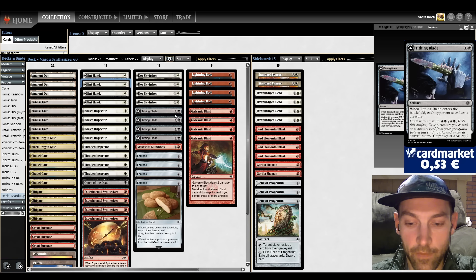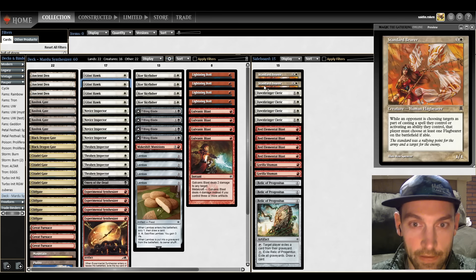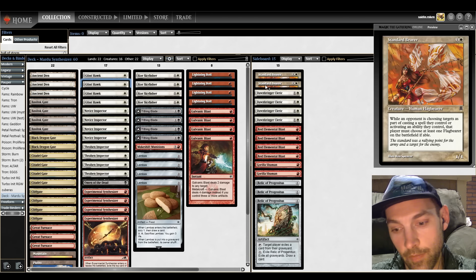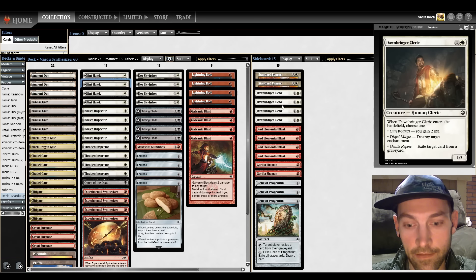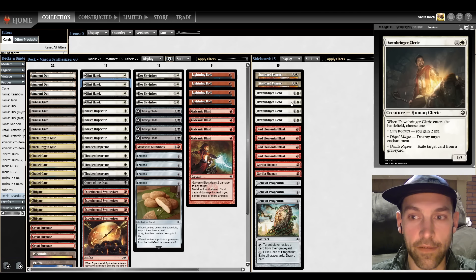This is similar to the Boros Glitters deck in that you're saying 'I have this value creature, now it's a monster you have to deal with.' It can tap for mana too, so it's a bit slower than slapping All the Glitters on a creature, but we have a lot more value going on. The Tithing Blade is just extra removal on your opponent — a really sweet card. I liked playing the white-black Tithing Blade deck, so this is a neat middle of the road.